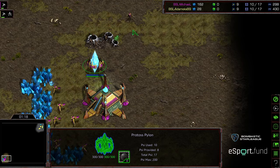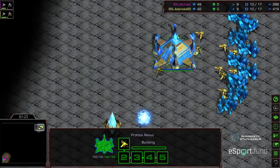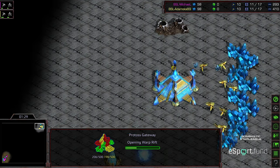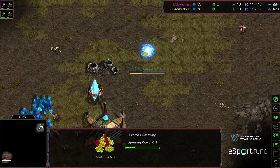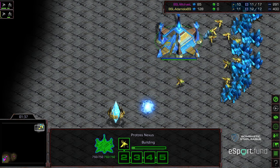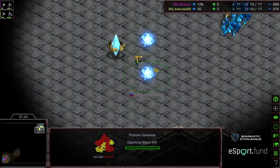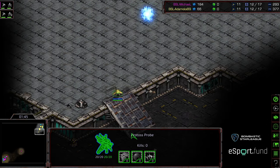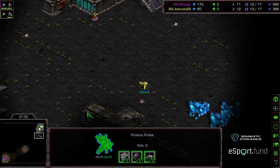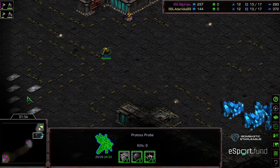Both players not opting for any cheese right off the bat. Michael getting gateway first — this is a 2-player map and it does have a ramp. I assume both players are going to opt for gateway assimilator builds. Michael scouting after gateway, which I think is the typical safe scouting pattern. Adame actually going to go for the 2-gate opener. We'll see if that pays off for him — last round it was pretty successful, and Michael had initial trouble dealing with it, a little bit indecisive.